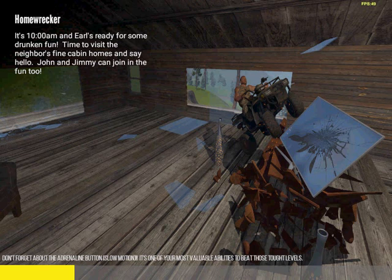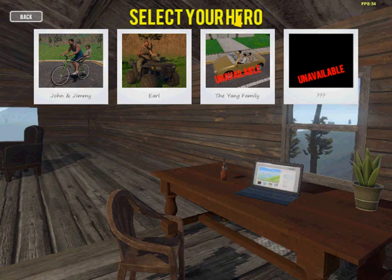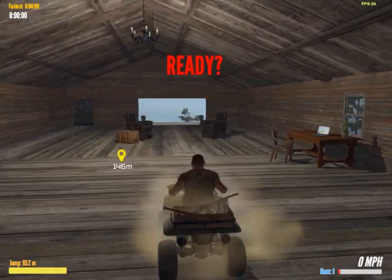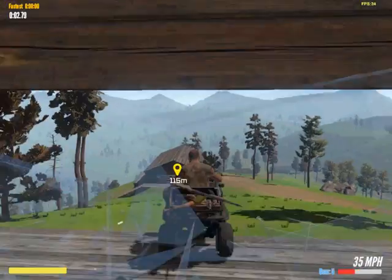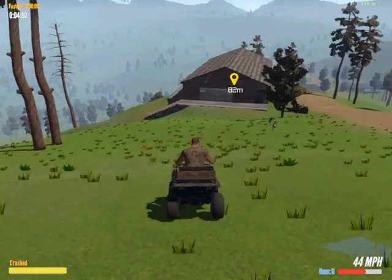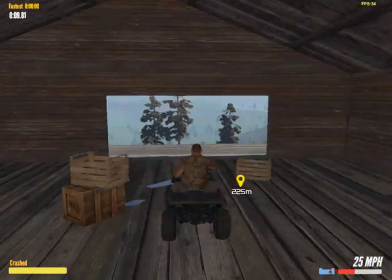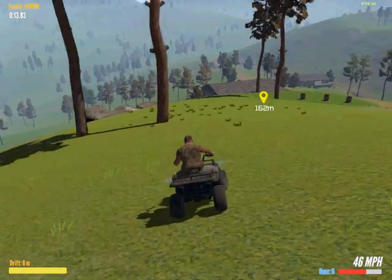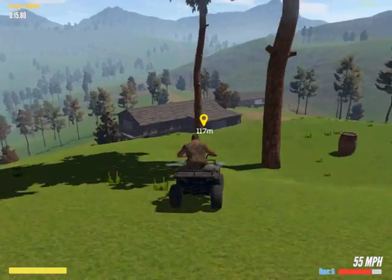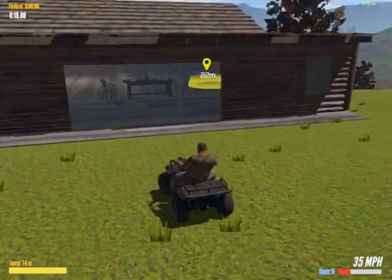Just to get ourselves used to controlling the ATV. It's 10 a.m. and Earl's ready for some drunken fun — time to visit the neighbor's fine cabin homes. Let's choose Earl again. We're actually inside the log cabin. Smash through the window! We're gonna smash through the window of another log cabin here. Let's just cause some destruction — we completely annihilated their flat screen TV right there. Oh my god, look at the way his arms are jiggling — they're like jelly! And I have a piece of glass stuck in me that just disappeared.